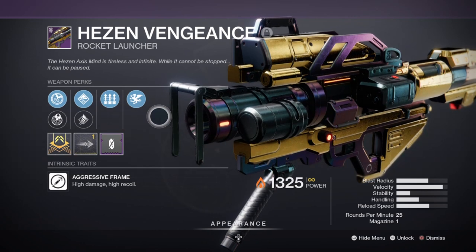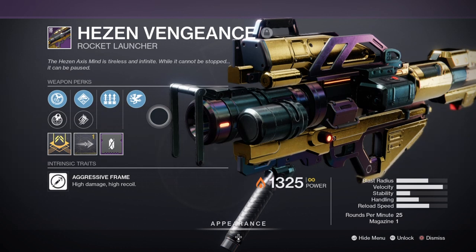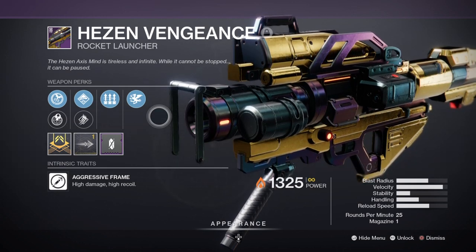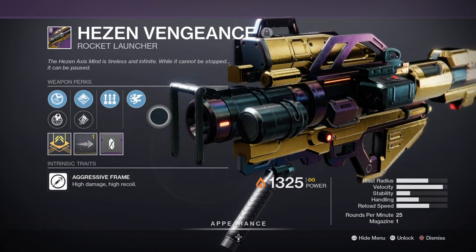For the heavy, I chose to use the Hezen Vengeance Rocket Launcher with Surplus and Vorpal Weapon, and as a solo weapon it will receive the same buffs and benefits that our Vex will also be receiving. You can easily use this to take out champion or ultra enemies in one shot if a direct hit lands on them, though this will vary depending on the type of enemy you face.